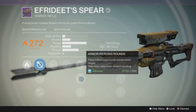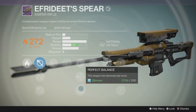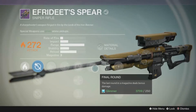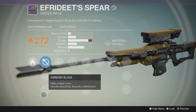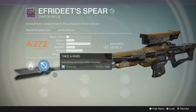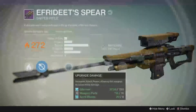As you can see, I'm currently re-rolling my Ifredith Spear in the hope of getting a good roll. I wouldn't mind Final Round or Luck in the Chamber, and Unflinching would be nice as well to reduce recoil when aiming, as I intend to use this for PvP. I haven't had a Spear before, so I'm keen to get it leveled and give it a go. I love the idea of being able to re-roll perks for a weapon — so bring on the House of Wolves!